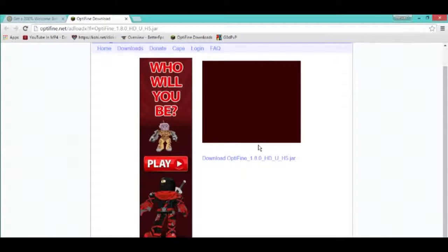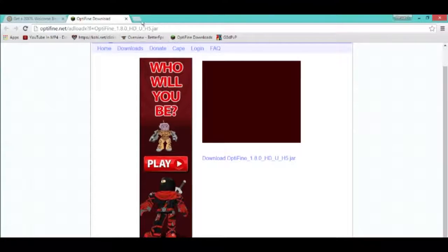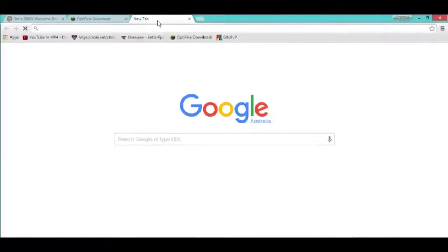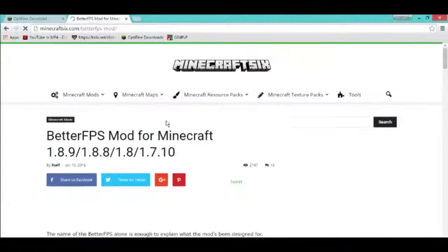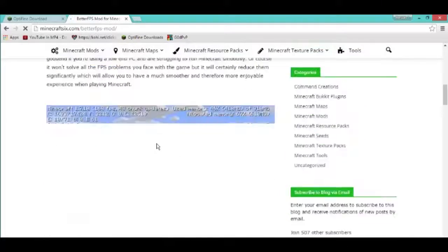Now you might think that this is over, and you can finish there. But if you wanna take it a step further and get even more frames, you have to follow these steps. If you're fine with just a few frames, click off this video. Otherwise, go to the second link in the description, which will take you to another link — minecraft6.com.au, forward slash 1111, whatever it's called.